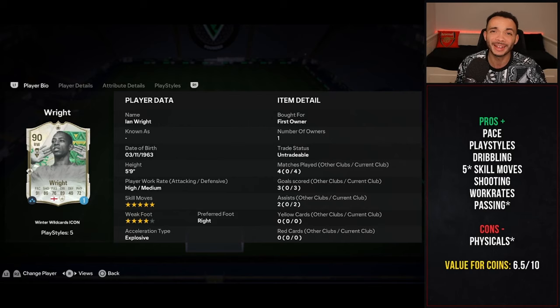His work rates of high/medium are favorites of mine, and passing gets an asterisk - not amazing but good enough. Cons: some weird physical stats - 99 heading accuracy with only 69 jumping; being five foot nine he won't jump high, but if he wins a header it'll be accurate. Strength and aggression are low, though because he's relatively small he keeps his balance when bumped. Bigger defenders like Van Dijk, Blanc, or De Sai do make him struggle. Value: 6.5 out of 10 - slightly overpriced but a brilliant, fun card. If you try him out, let me know in the comments.